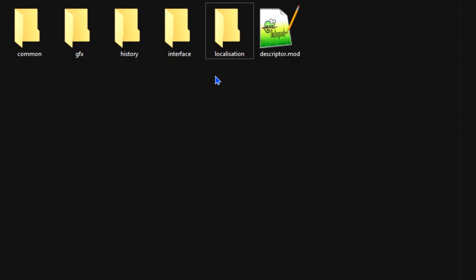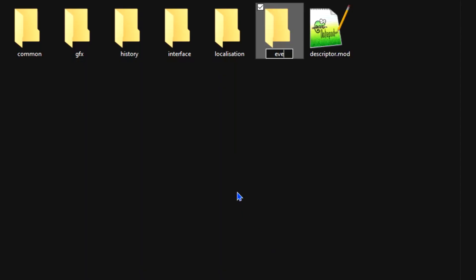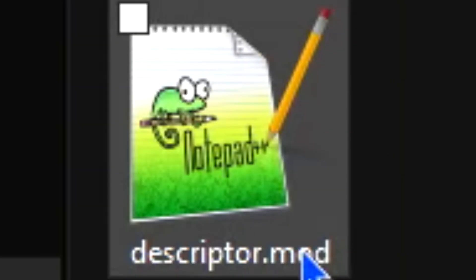These are just the most important files you'll need for a mod. The descriptor is probably the most important since that's what actually links it to the game itself. There are also a couple of other folders you can add, most notably: events, map, music, and sounds. These cover the vast majority of files you'll ever need for any sort of mod. If you have all these, you are completely set.